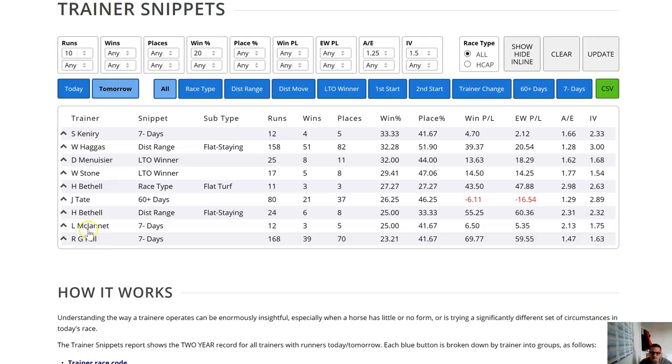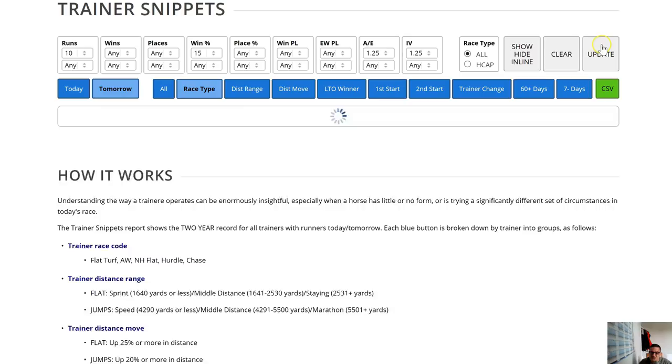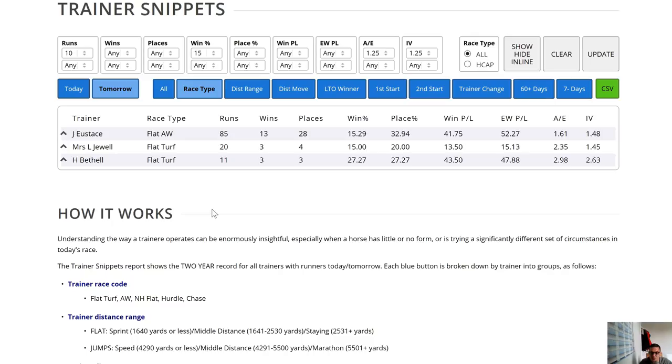Luke McJanett and Roger Fell are down at the bottom as well — lots to go at there. If you go into the individual reports you can look at these things individually, or you can broaden a few parameters to extend the net, though you're losing sharpness by doing that. On the 'all' setting you're taking a generalist approach, whereas with the individual blue buttons you're looking specifically for one thing or another.